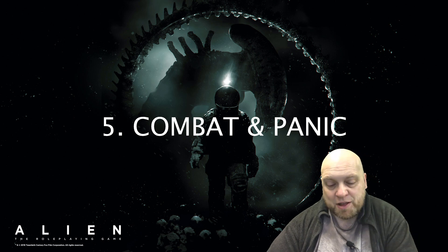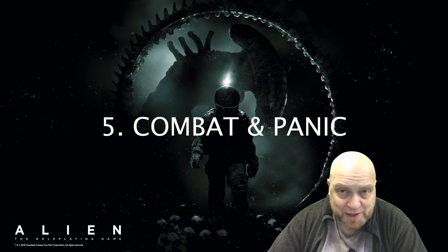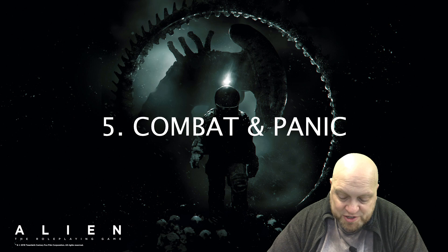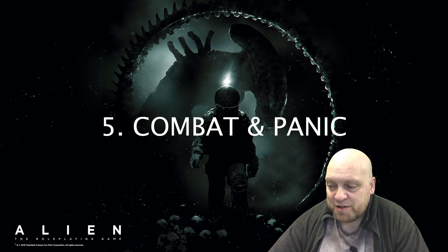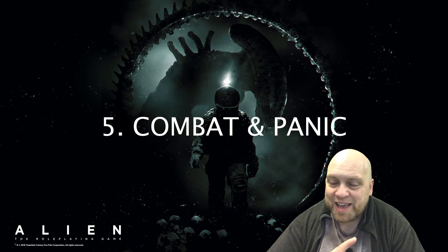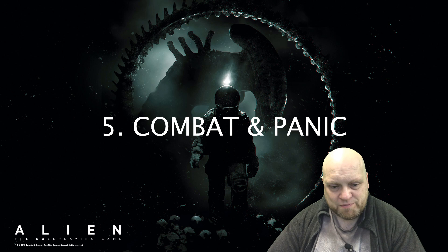Then it goes on to stress and panic, which is a major part of the Alien game — and I love this aspect. The amount of tension your character feels is measured by their stress level, which usually starts at zero and increases during play. Your stress level increases by one whenever you push a skill roll — meaning you reroll unsuccessful dice — but you gain an extra stress die, and if you roll a one on that stress die you have to roll on the panic table, which is generally not good for you.